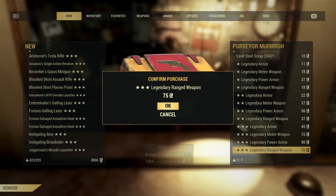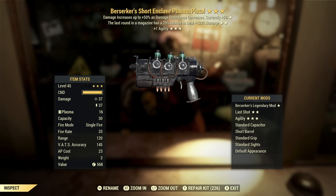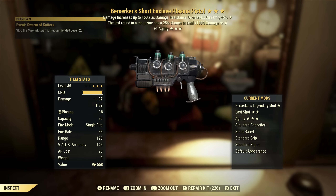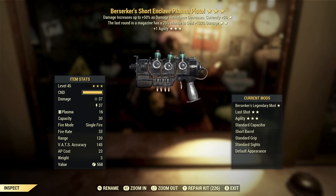So far this is my worst ever trip to the Purveyor, I think, and it's not getting better. Berserker's Enclave Plasma Pistol with last round and plus one agility. Berserkers, if you're playing that way, that's a good effect. Last round — I don't care for that pretty much ever. Plus one agility — not really all that useful on a weapon. Not to mention this is an Enclave Plasma Pistol — when you get these as legendary drops, they're always a pistol and always unmodded, and the mods are extremely rare. To mod it out the way you want is going to be very time consuming, so I'm kind of glad this isn't a good combination of effects.